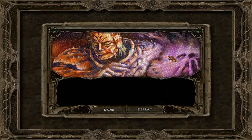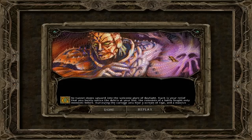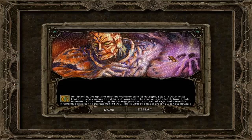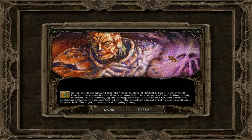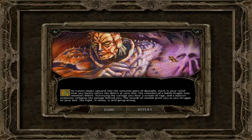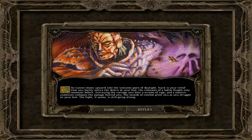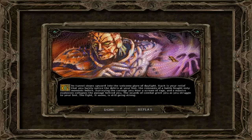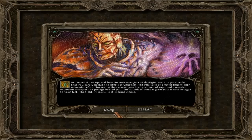Narrator: 'The tunnel slopes upward into the welcome glare of daylight. Such is your relief that you barely notice the debris at your feet — the remnants of a battle fought only moments before. Surveying the carnage, you hear a scream of rage, and a massive explosion collapses the passage behind you. The sounds of combat greet you as you struggle to your feet. The fight, it seems, is still going strong.' And now to one of the best combat scenes in the early days of PC gaming — I'm not kidding. This fight is great. I love it.